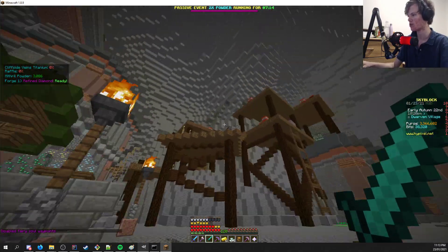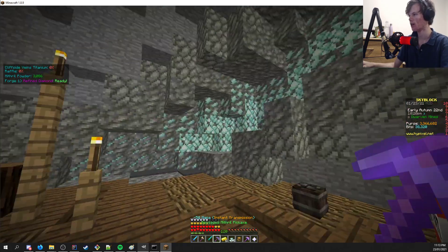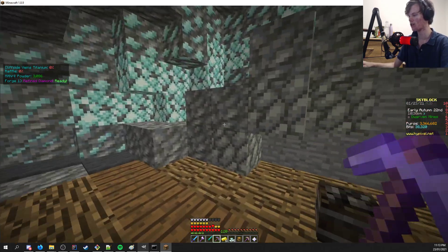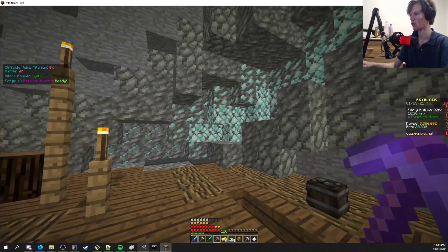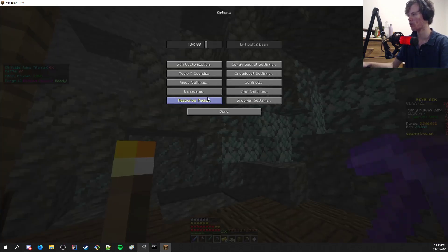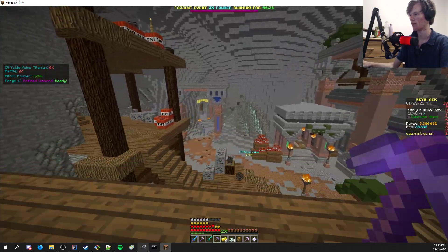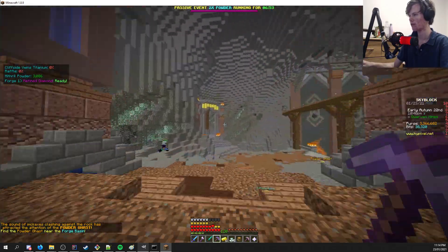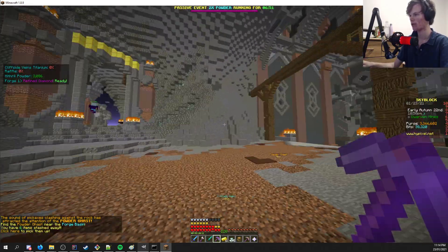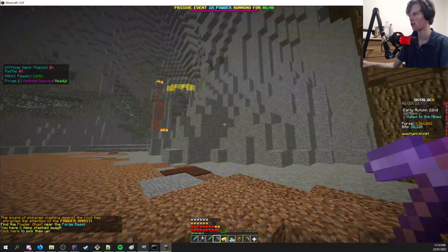So what does this feature do? If we come up here, as you can see, it is retexturing only the mithril veins. This here is stained clay and grey wool, and it's getting retextured into this really nice texture made by NACRT and MotoGorilla. If I just walk around here, you can kind of get a feel for what it looks like. So obviously all the mithril here is getting retextured, whereas this clay over here is not.